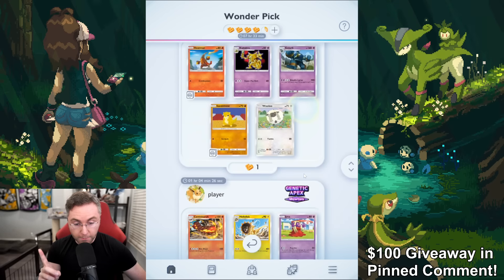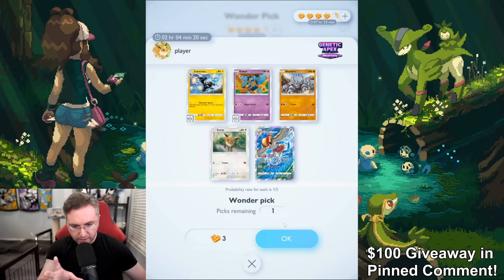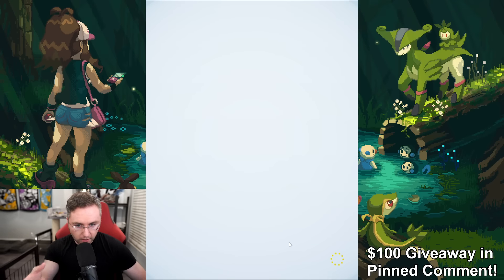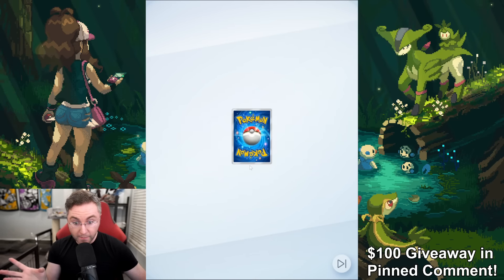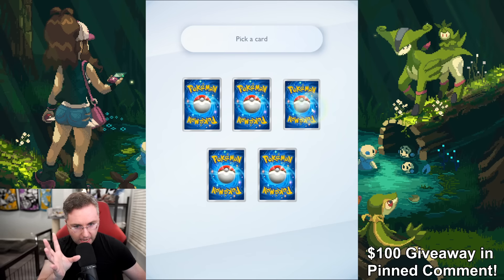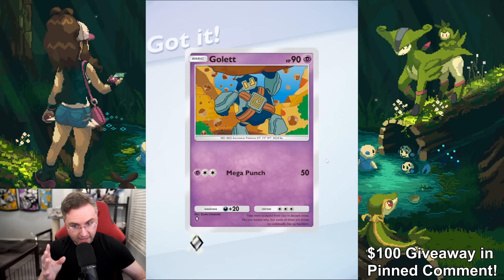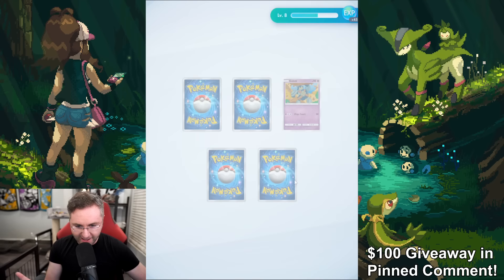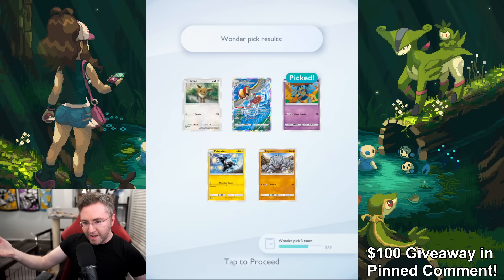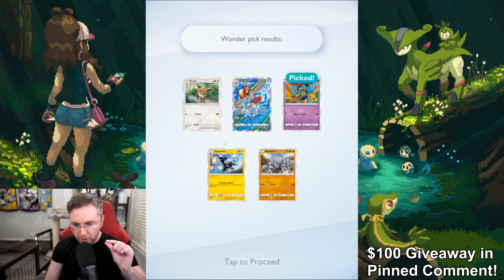The first time you do a Wonder Pick, it's rigged for you to guarantee get the card you want. That's why the card you want actually isn't that good at that point. I ruined Gia's excitement by letting her know it's going to be guaranteed. The game is now going to tell you where the good card was, to make you feel bad. I was one away — and I'm sure you're always one away from where the card is. If you pick here, the rare card will never be in the bottom right because they want to let you know you were so close.